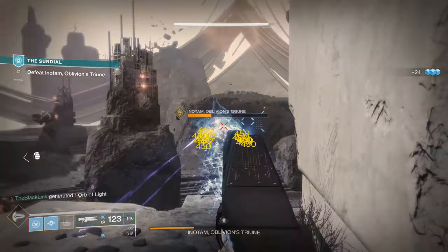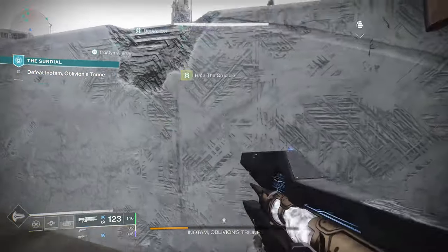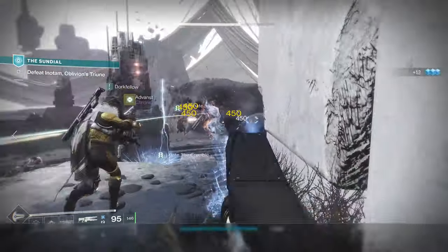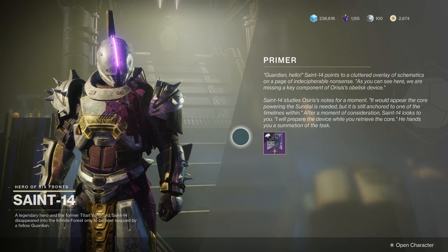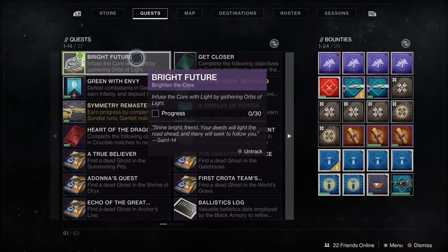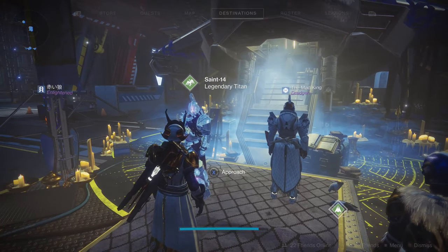It's a really fun boss fight that incorporates the mechanics of the previous Scion Flayers — you will need to pop bubbles and watch out for the thunderstorm and all that kind of stuff. Once you're finished, it's time to return to the tower. Go and speak with Saint-14; he should have the next step of a brand new quest for you. This quest step is going to require you to gather 30 orbs of light, which shouldn't take you too long at all — you can really run anything for this.